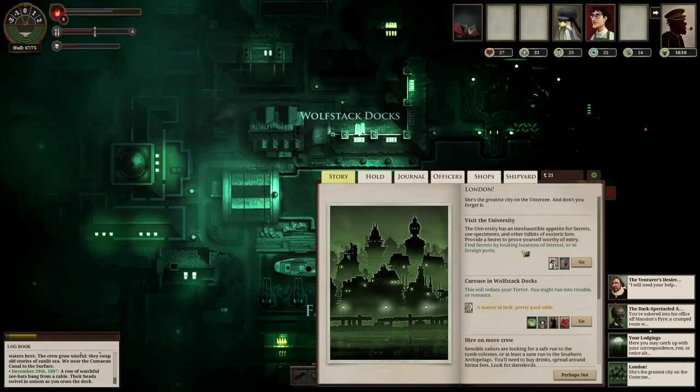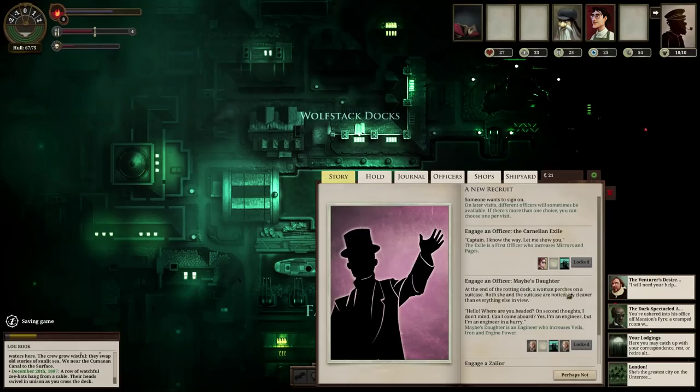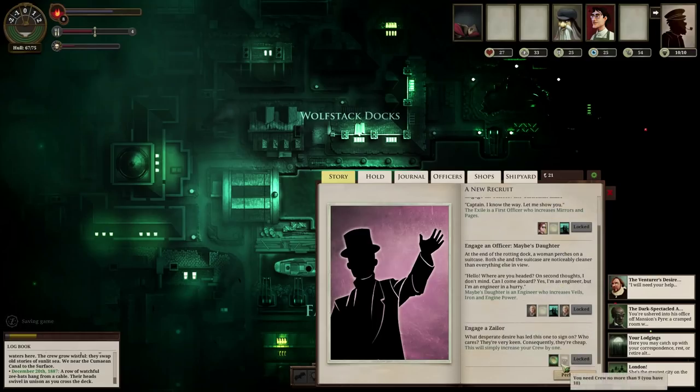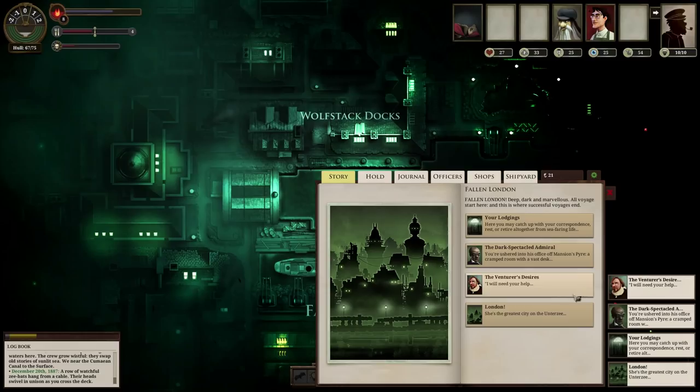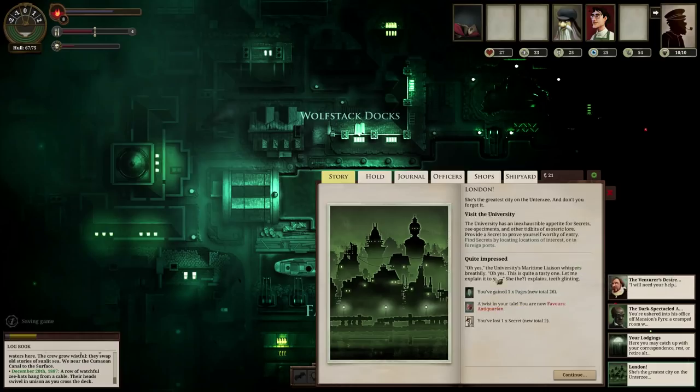I can visit the university — that could be cool. More recruits cost money and I don't have the money. The university has an inexhaustible appetite for secrets, Z-specimens, and other tidbits of esoteric lore. Provide a secret to prove yourself worthy of entry. Unlocked with one-time secret — you have three. I have three secrets? Oh shit, let's do it.